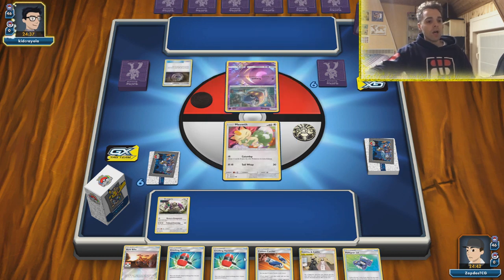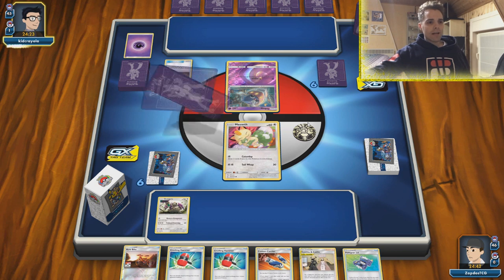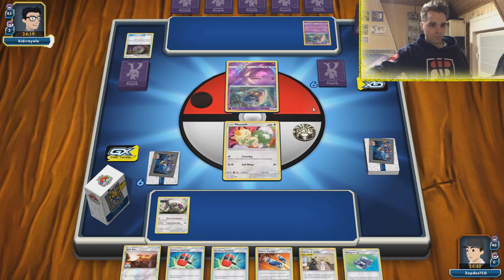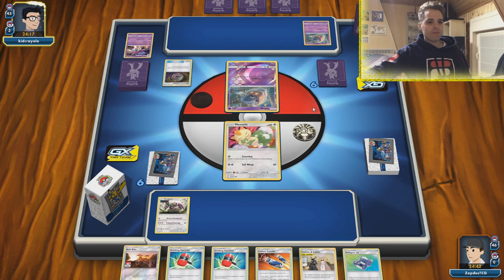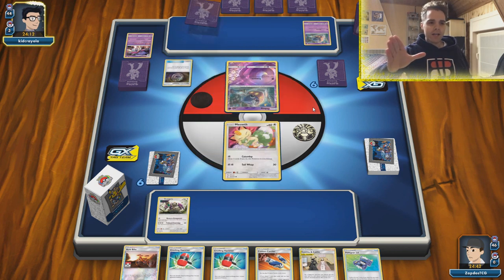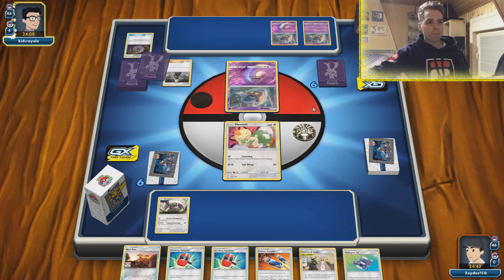Crushing Hammers on the active will make sure he can accelerate on the bench, so we'll have to count his switches and Escape Boards because that is going to be our main win condition. Also, Lucario & Melmetal can be a decent attacker if we discard his Fighting Energy — he cannot get it back, and that means Lucario & Melmetal is quite a decent attacker if we can set that one up.